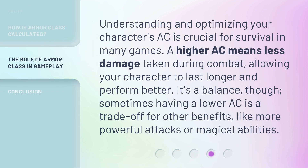Understanding and optimizing your character's AC is crucial for survival in many games. A higher AC means less damage taken during combat, allowing your character to last longer and perform better. It's a balance, though — sometimes having a lower AC is a trade-off for other benefits, like more powerful attacks or magical abilities.